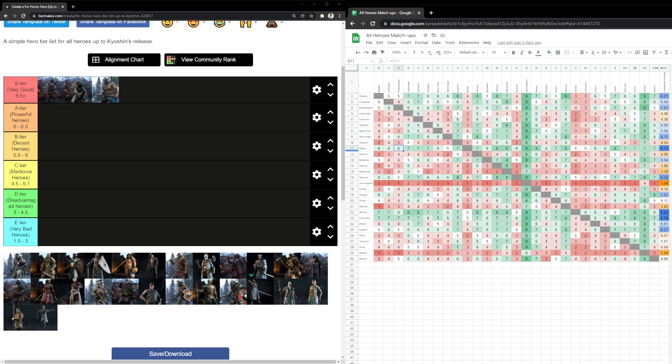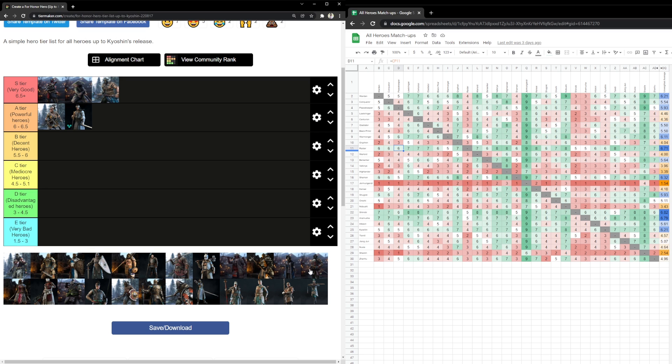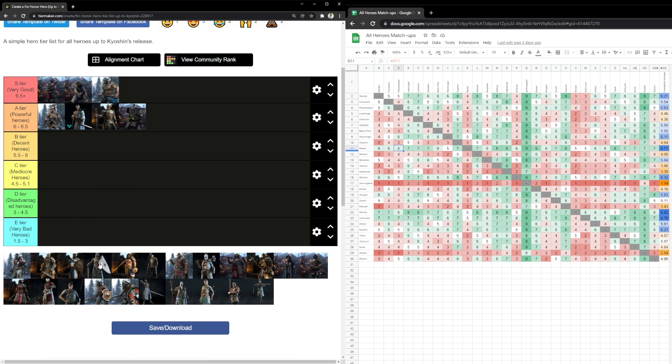Moving on to A tier. Shaman is next, just like before. Kyoshin went up a bit. Voidon is no surprise. Now here is an interesting one: Shugoki. He got nerfs — Shugoki was S tier last tier list, and now he is just A tier, bottom A tier.